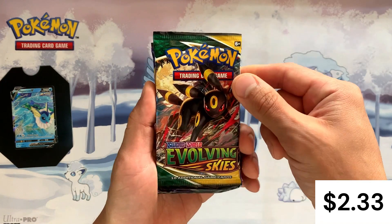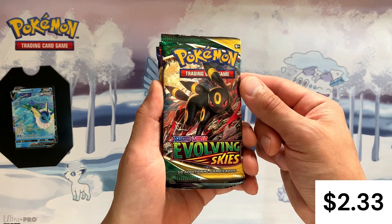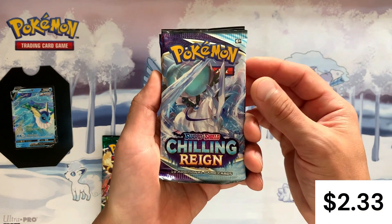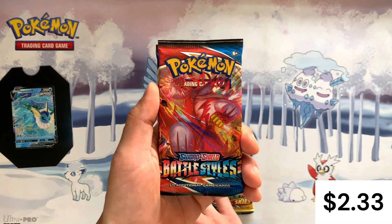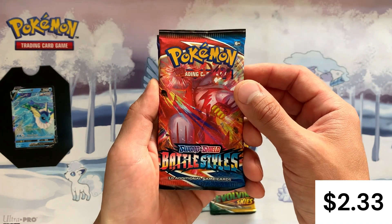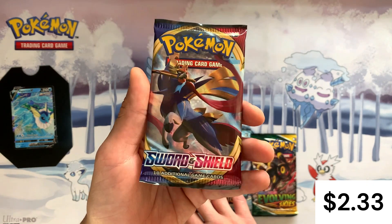Taking things off with a beautiful Umbreon Evolving Skies pack — Umbreon art, fantastic! We've got Chilling Reign next, which makes sense, Chilling Reign is in almost everything. We've got a Battle Styles, which is awesome. And here we go — Sword and Shield base set, which I love cracking. This makes me think it is indeed one of the older tins.